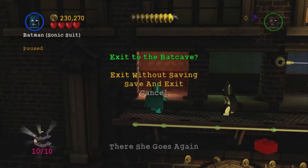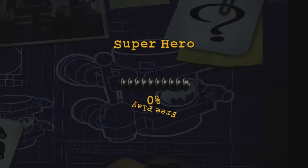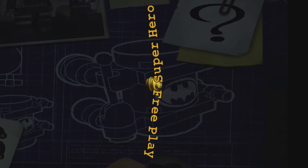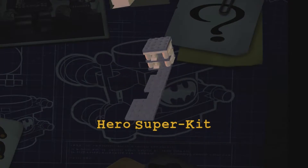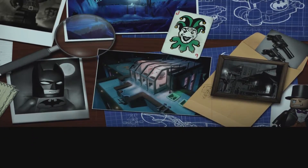That will finish off this level nicely — save and exit and we will go to the totals. We've unlocked more detonators, managed to get the superhero rating which gives us another piece of the manor, got a good amount of studs, and lastly the minikit for this level.